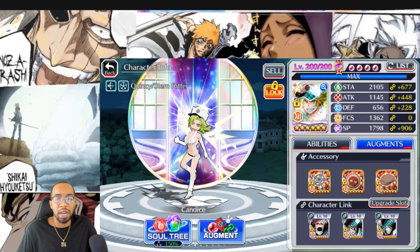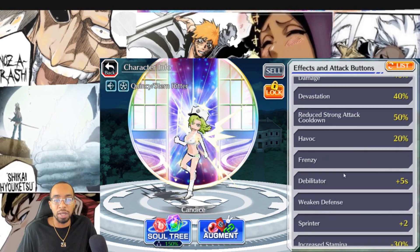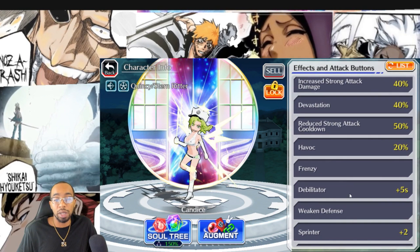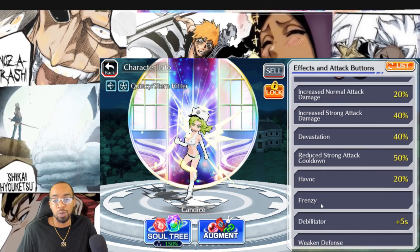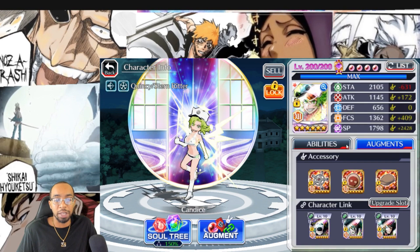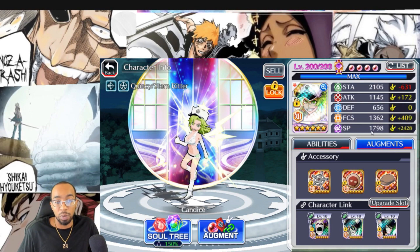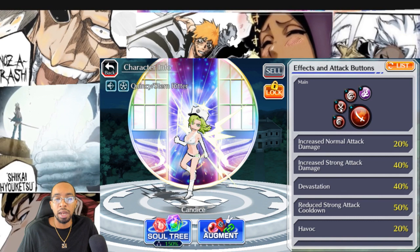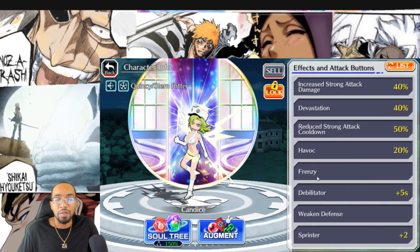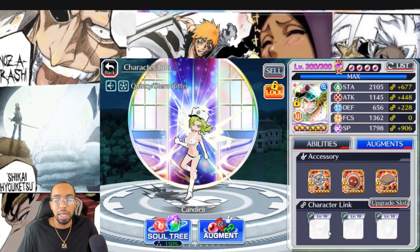Now we'll move on to a standard SP character. How you know you have an SP character: skills like havoc, frenzy, berserker — those are really good indicators. Defense is great, additional flash steps are great. Frenzy is really the main giveaway of when you have a unit you want to use SP items on. You never want to use chappies on these units because that'll take their SP to zero, which is how they mainly deal damage. These characters focus on using strong attacks as quickly as possible and bursting enemies down. Frenzy is 100% extra strong attack damage, so it doubles your strong attack hits.